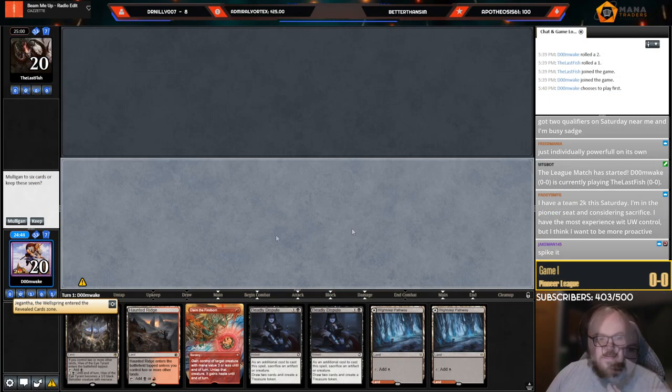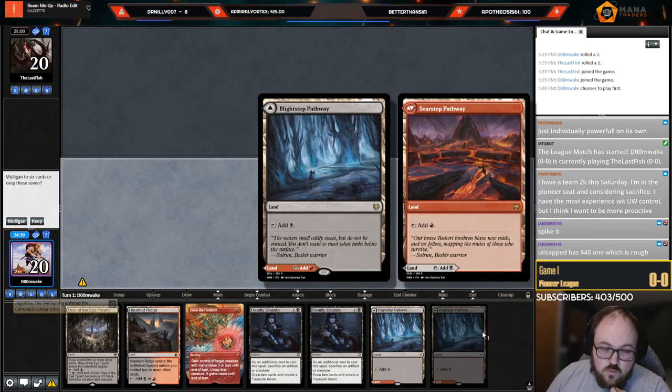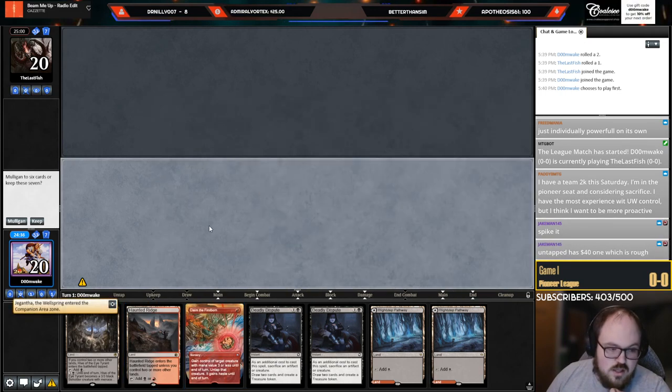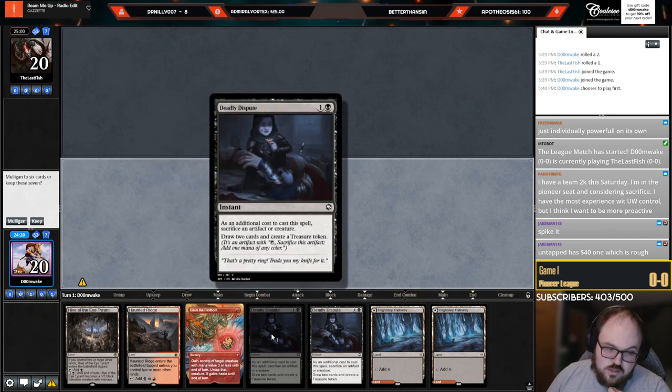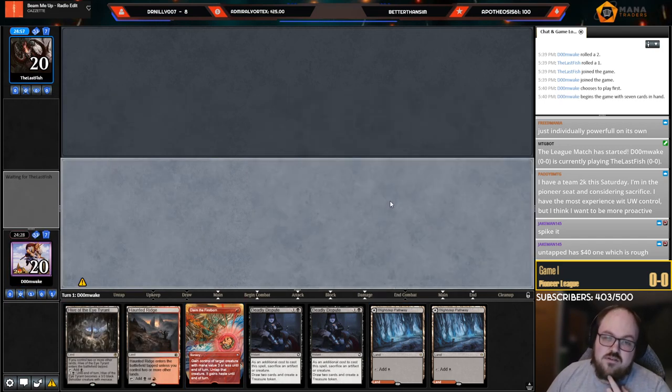That's pretty much the deck list. The sideboard changed a bit — we moved the Ob Nixilises to the sideboard because you need them against Azorius Control, where they're your best card. The Ob tokens being absent makes Disputes slightly worse, but ideally you're playing a one-drop into Dispute anyway — like Familiar or Witness on turn one, Dispute on turn two, then curve up from there.